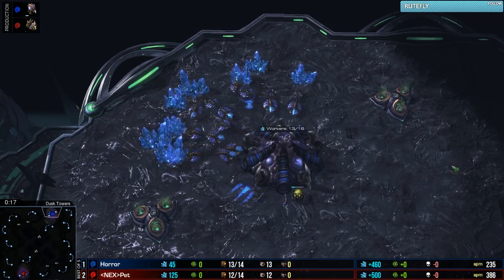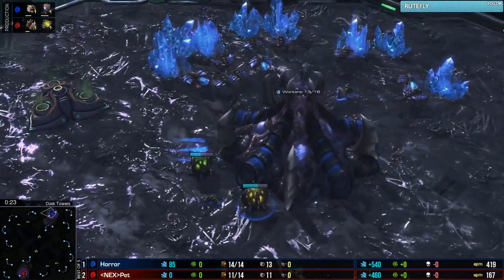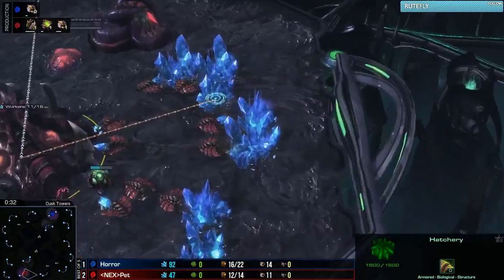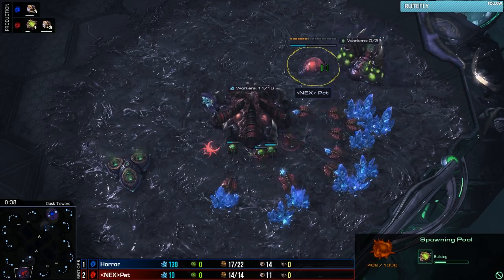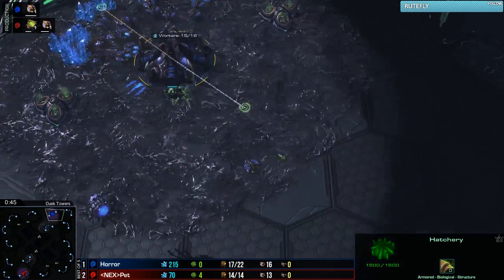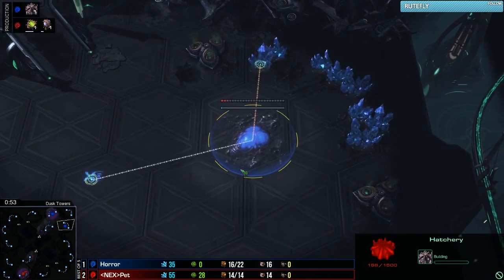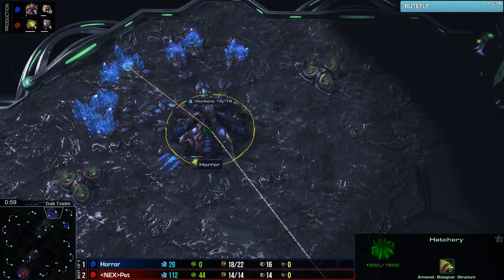It's 2-1 to Pet, which means Horror is down a game. Horror spawns in the upper right side of Dusk Towers as the blue Zerg player, and down to the bottom left our red Zerg player from MVP - this is a team-kill in today's finals - it is Pet. Gas pool opening, a very aggressive opening once again - back to what he was doing on prior maps. It was three-hatch before pool last time, but if Horror went for something similar here he might find himself in a lot of trouble. The gas pool opening will just completely build-order-win against a three-hatch before pool. Let's see if Horror is a bit too predictable.